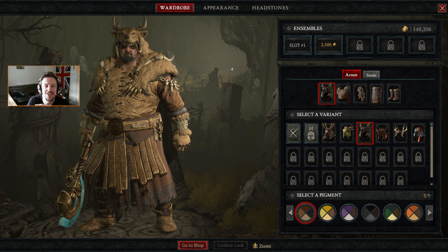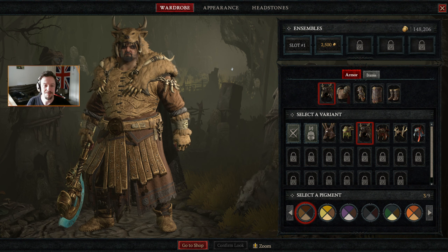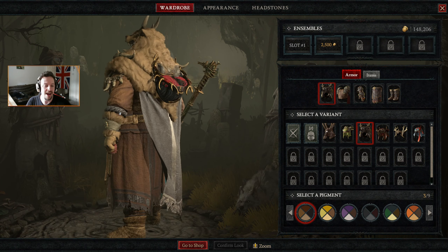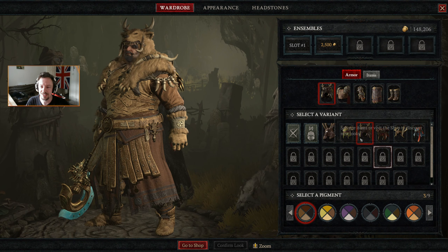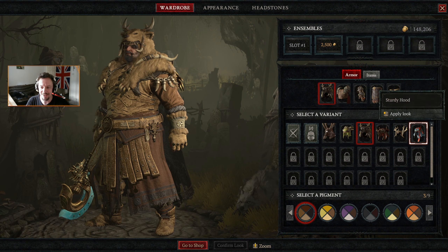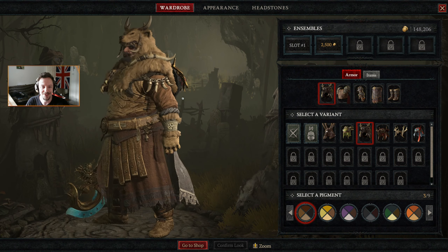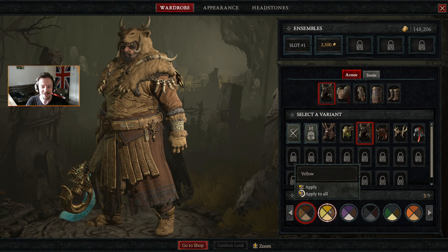Hello everyone and welcome back for another episode of Diablo 4. I thought seeing as we were in town, clearing up some bits and bobs before we head back out, we're taking the opportunity to have a look at the wardrobe and going through some of the potential designs. I'm really going to just lean into the bear aspect. So all the stuff we're wearing, I've just switched it over so it is the fur-lined appearance for everything we have. The fur-lined with brown feels maximum bear, maximum druid. I am very happy with it.